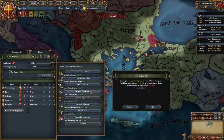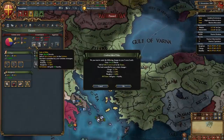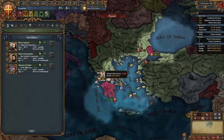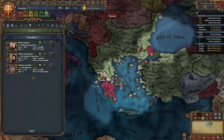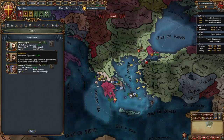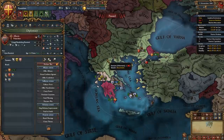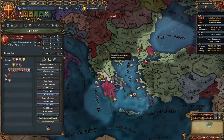Next we're going to activate the encouraged development in Constantinople and dev once in diplo. Now we're going to sell titles and seize land. Next we're going to hire a diplo rep or improve relations advisor if you have him. I have a level 2 diplo rep and I will take him only until I get an alliance I need, then I will be firing him. And I'm going to start improving relations with Albania and building a spy network on the Ottomans.